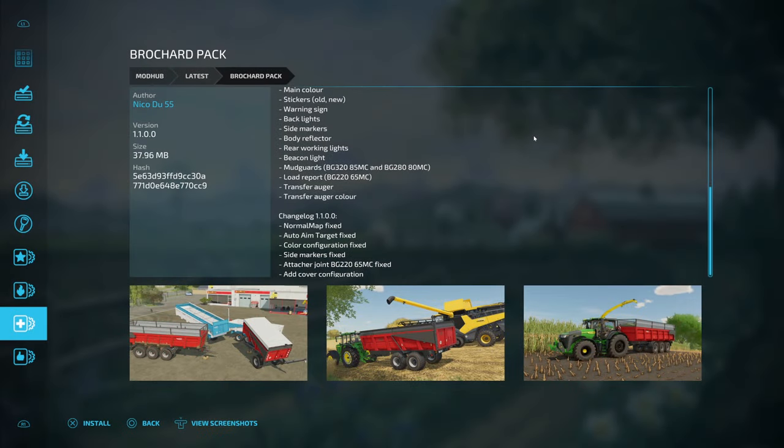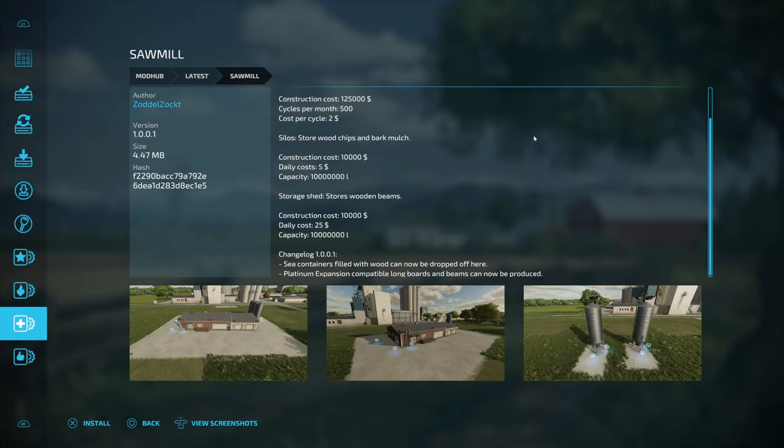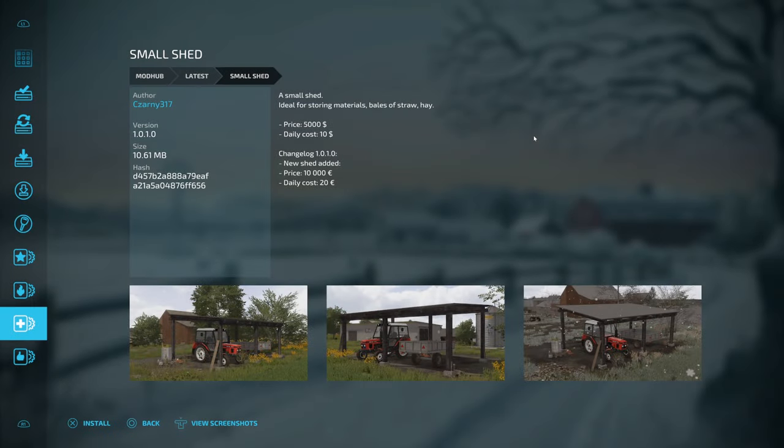The next update is the Brochure Pack — normal map fixed, auto aim target fixed, color configuration fixed, side markers fixed, attach joined BG-220-65-MC fixed, and cover configuration added. Then an update for the Sawmill from Zotozaka — sea containers filled with wood can now be dropped off here, and the Platinum expansion compatible long boards and beams can now be produced there. The last update is for the Small Shed — a new shed has been added, price is $10,000 and daily cost is $20 a day.